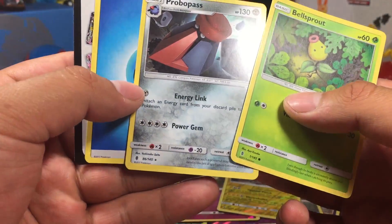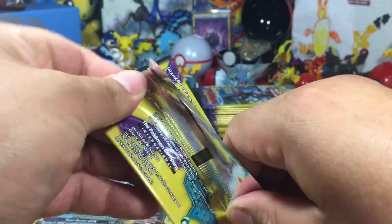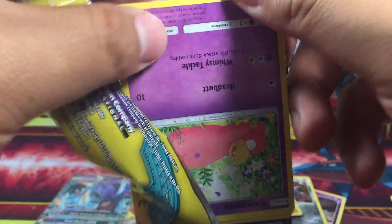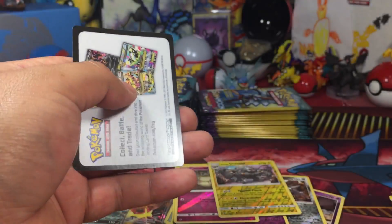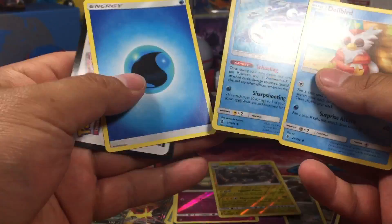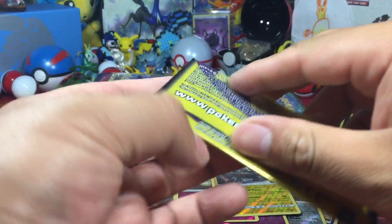Bellsprout, Wishiwashi — probably a rare, I can't see it clearly. Alolan Vulpix, Cottonee, Lampent. So many packs. Slowpoke, and a Lycanroc. I was debating if I should just stream this. Maybe one day if I could luckily get another 100 packs we'll stream it — let me know in the comments if that's something you'd want. Wishiwashi — not rare.